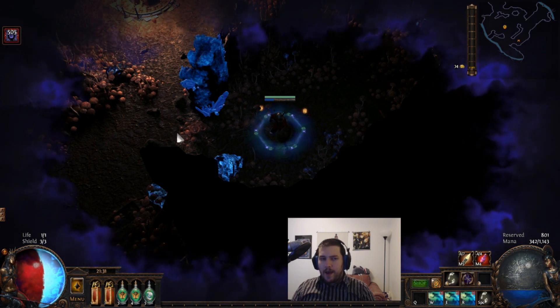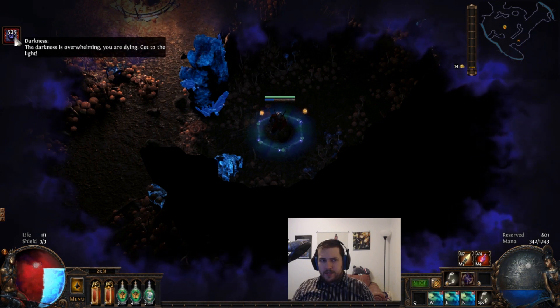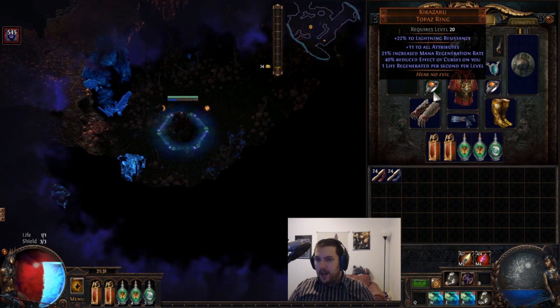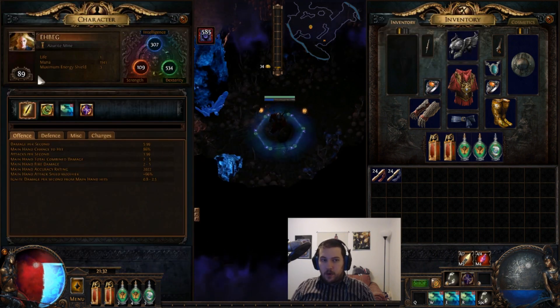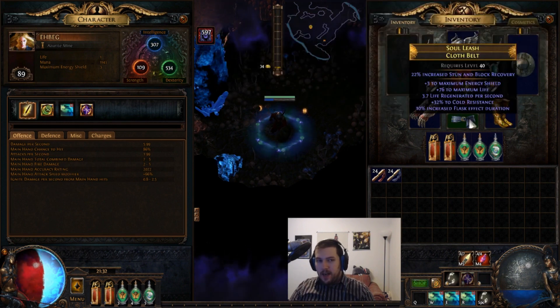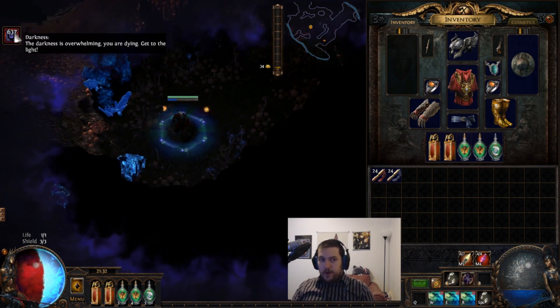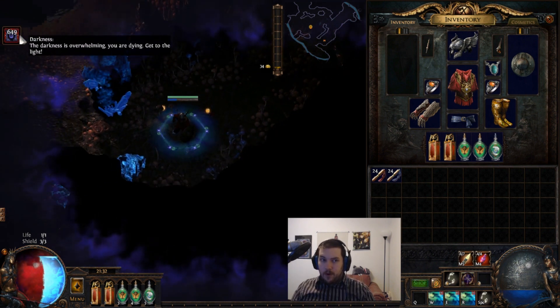Basically, the darkness stacks will keep going up, but because we have such a small amount of energy shield and such high life regeneration — which we achieve by using two Kikazaru topaz rings that give one life regen per character level per second — at level 89 with two of them plus some additional regen on gear, we have just short of 200 regen per second, which is many times our total energy shield.